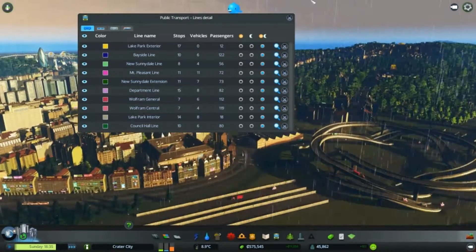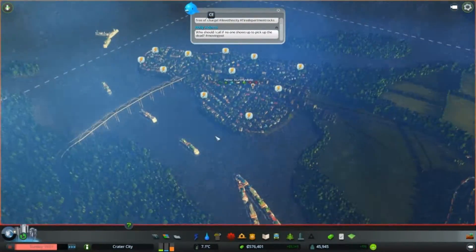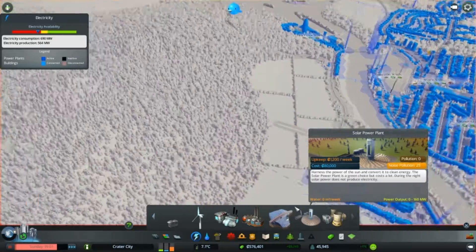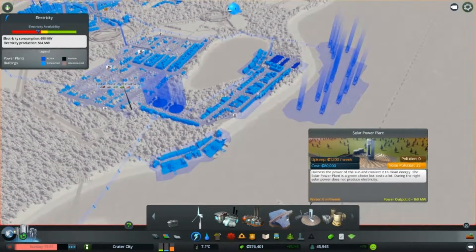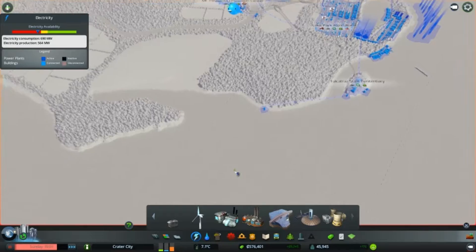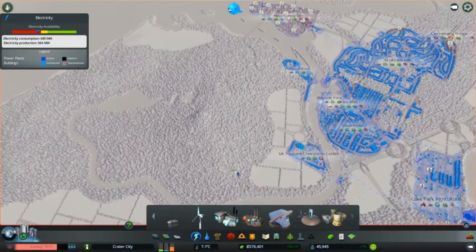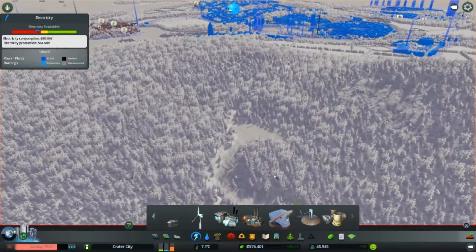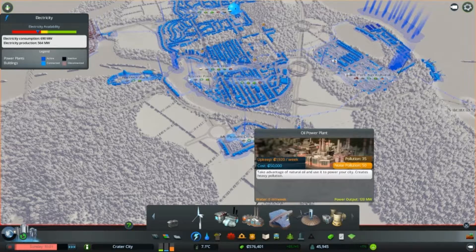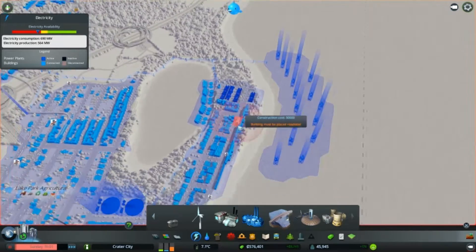Whoa, weather is in the game now! Oh crap - I don't have enough electricity anymore because my electricity depends heavily on solar power plants, which aren't working because it's raining. I'll need to supplement. How much does this create? 120 - that'll do for now I think.